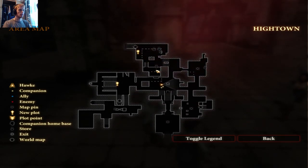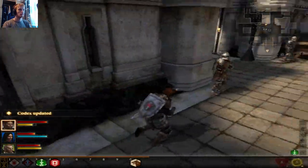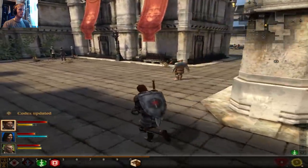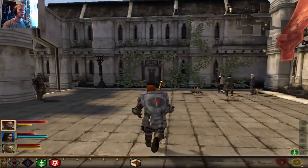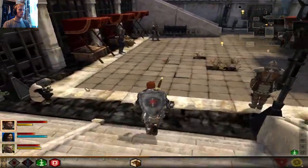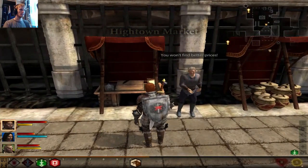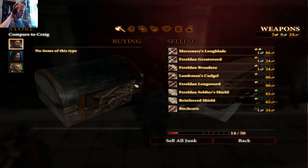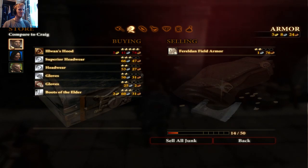We'll head to the northern area of Hightown first and see what's up here. So this is the market. I completely forgot to actually sell my stuff! Let's see what the merchant has — he has armor for us. Is there a way to compare? There is.